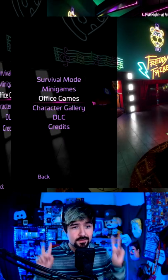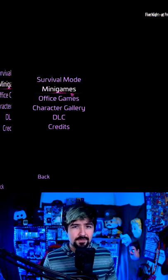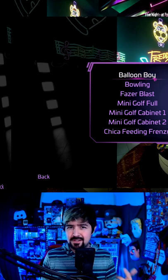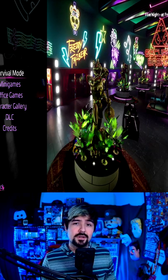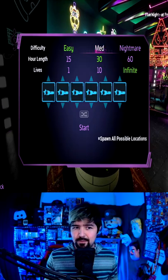In the Extras menu, which can only be accessed early on PC, it lists a variety of different minigames, a DLC option, survival mode, and more. The three things highlighted in this video are Bonnie Bowling, the Burn Trap Boss Battle, and Survival Mode.